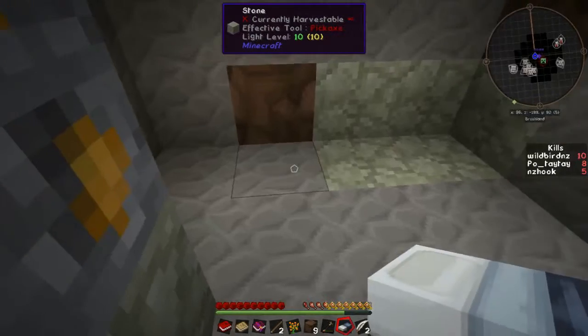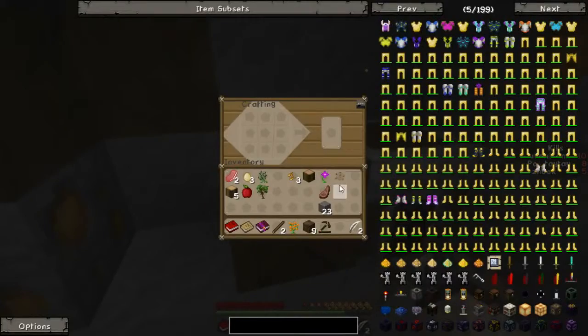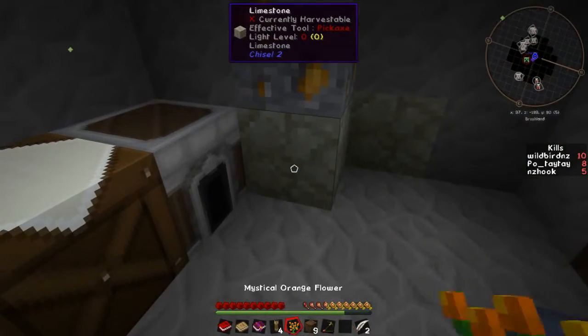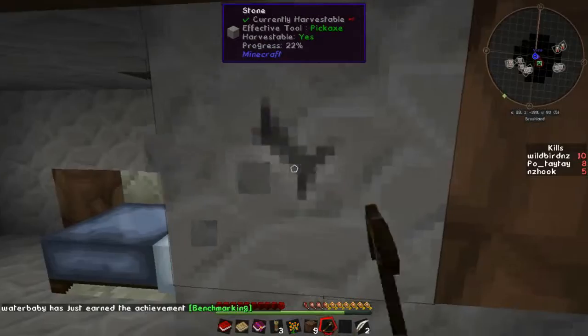I'm playing on a server, which means I won't be able to always sleep. But at least we'll have some protection. Used all my charcoal - I need a piece of charcoal to make a torch. We have a piece of charcoal, so let's cook up the chicken. That is an interesting thing. Continue to make it a bit bigger. This part of the game is always quite boring - it's very vanilla at the beginning.